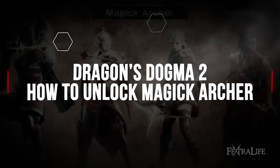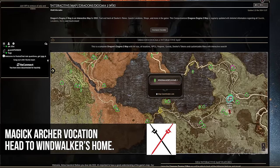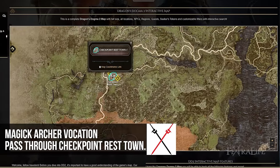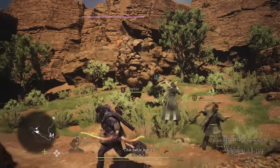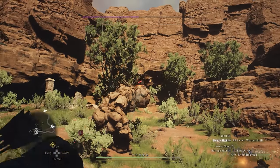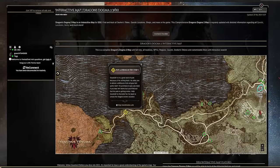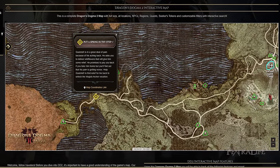Let's talk about how to get the Magic Archer vocation. In order to get it, you need to go to the Windwalker's home, which is quite a way south on the map, and you need to be able to get through the gate at Checkpoint Rest Town, which can take a little while. You can either beeline it down there or go through the natural progression of the game, but the natural progression will make it take way longer. Once you're down there, you need to complete a quest, and once you complete that quest, you'll have access to this vocation.